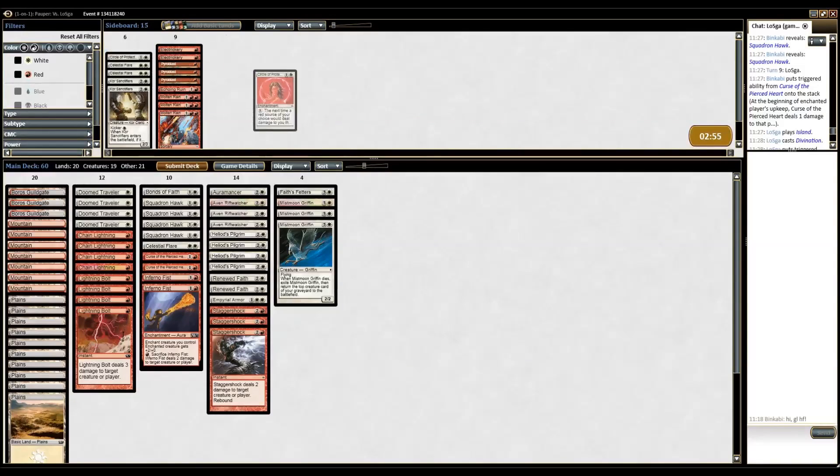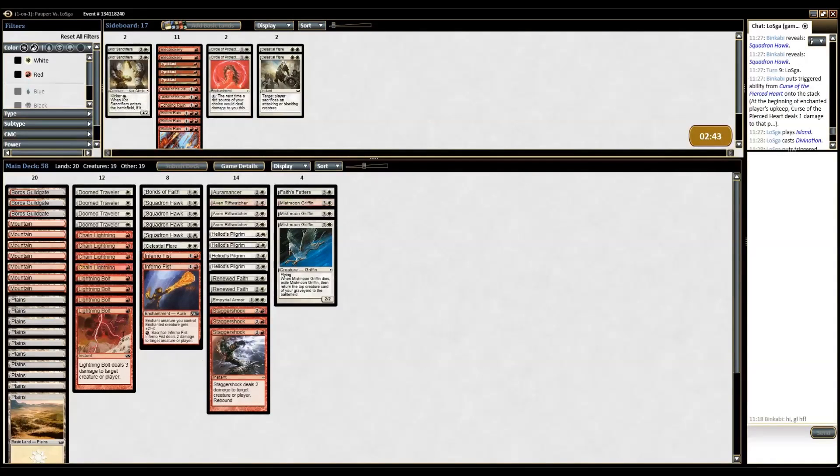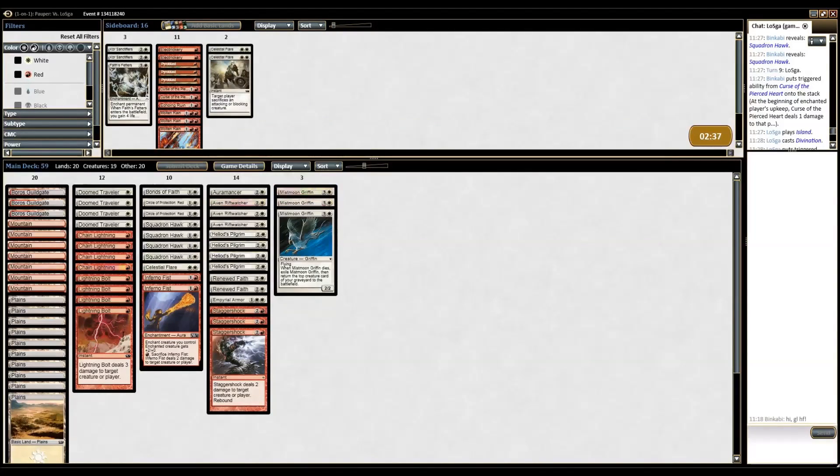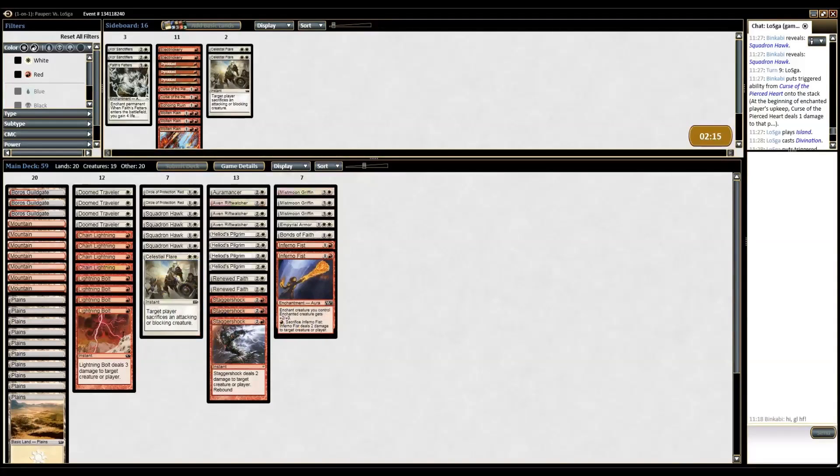Okay, so now we know he's playing Circle of Protections and Celestial Flares — that's what I want. Let's remove the curses, they're too slow here. We have Faith Feathers, then Imperial Armor, and Bones of Faith. Yeah, and the Inferno Fists — okay. I still think I cut one Inferno Fist though.